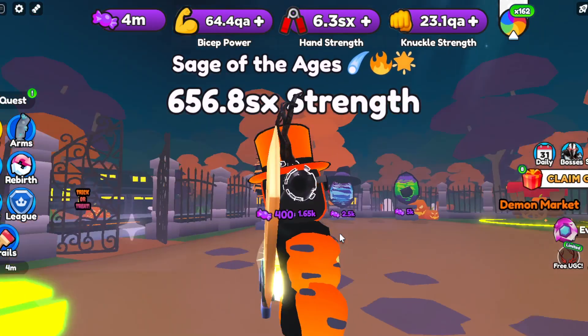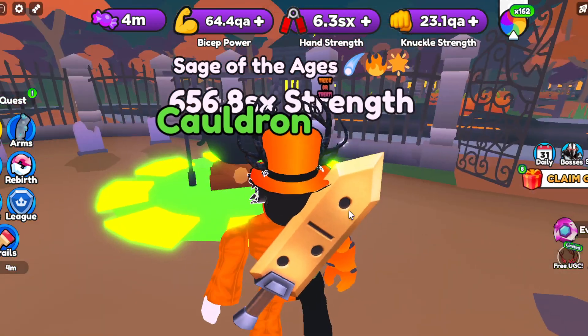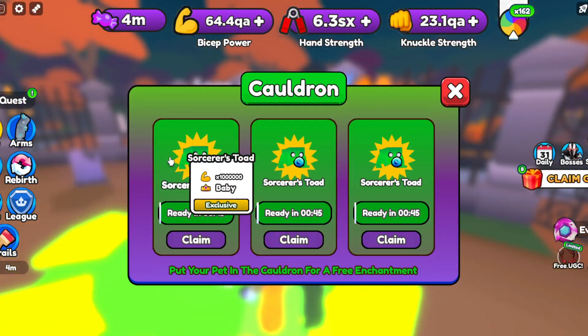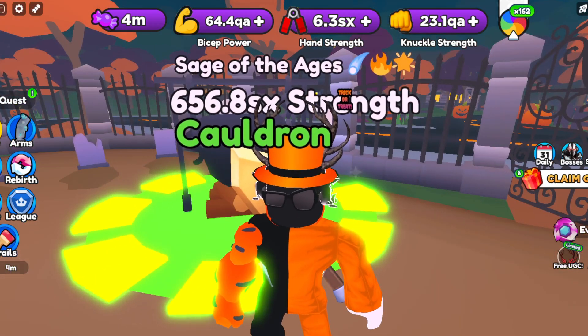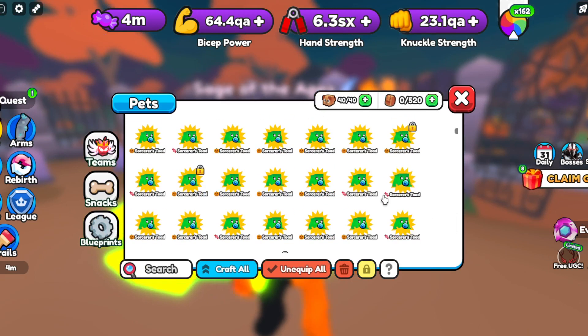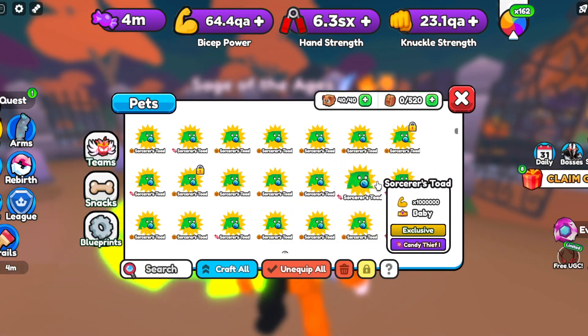Once you're here, just get like 3 pets from the first egg — 3 dogs, for example. What you want to do is put them over here in this cauldron. The reason you want to do this is because once you get these pets back, they actually get special enchants on them.